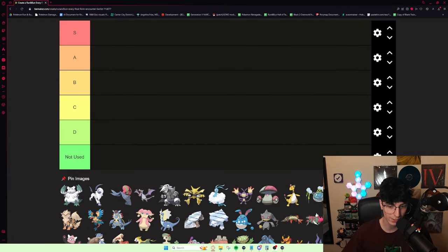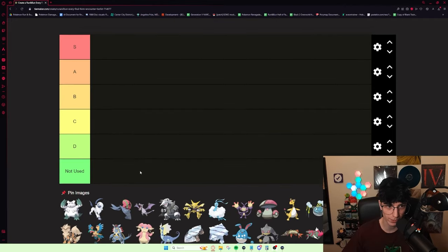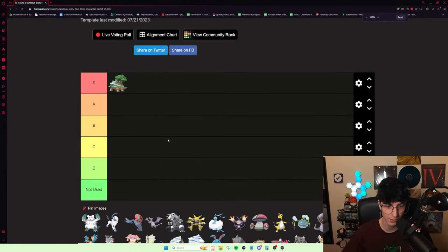Rather than starting alphabetically with Abomasnow, I want to rank all the starters right off the bat. It's no surprise that they're all going to be S tier. All three starters are fantastic. There's a lot of discourse in the community over which starter is best. I don't really think there's a right answer. With Torterra and Empoleon, there are more complex routes and strategies you can use as opposed to Infernape, who's more like bare bones — Fake Out Overheat, Fake Out Close Combat, all that stuff. But I think they're all just as good as one another.